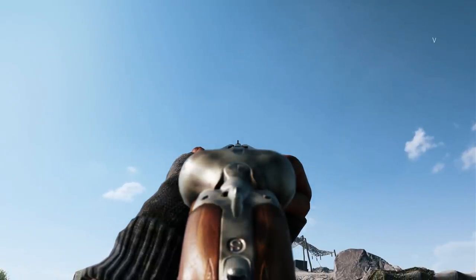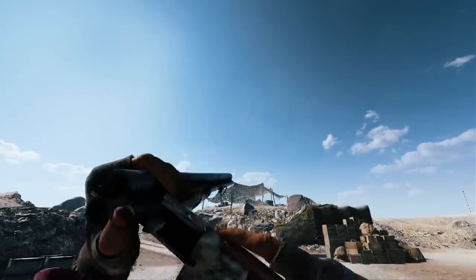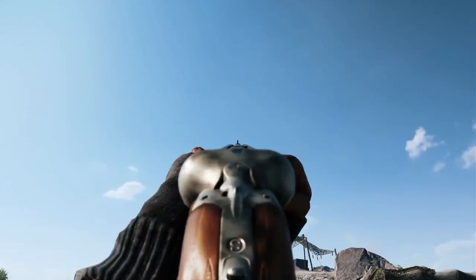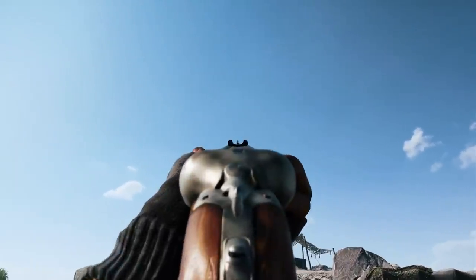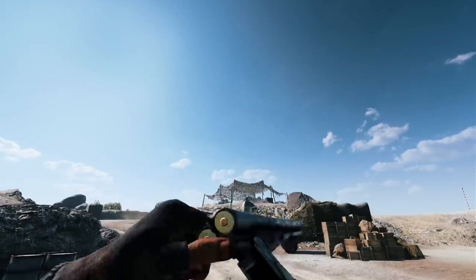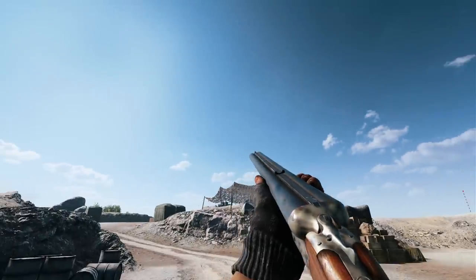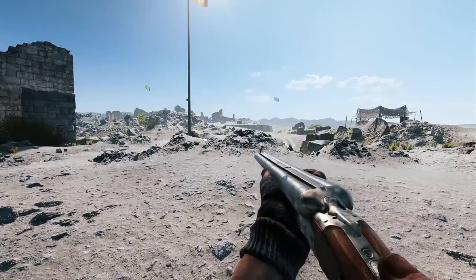Here are some more cool details. The M30 Drilling is, as you guys know, a double barrel shotgun with a third barrel suited for a rifle cartridge. You can switch your firing mode for this weapon, switching back and forth between the shotgun shells and the rifle round. When you switch to your rifle round, you can see your soldier pushing some sort of a button near the stock of the M30 Drilling.